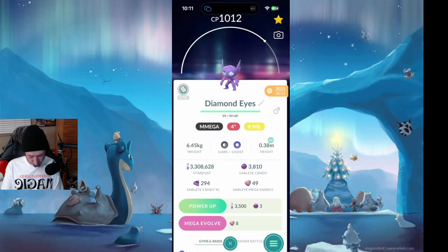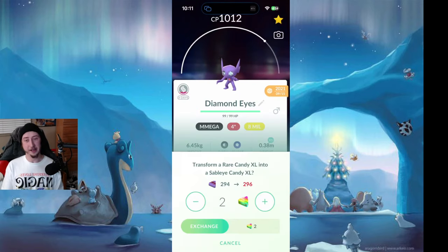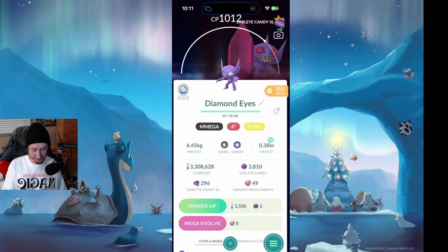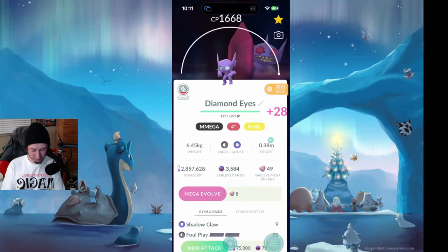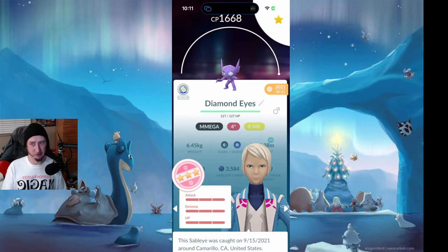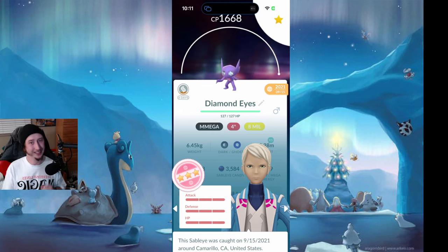We have 3.3 million dust left. This Sableye is two XLs away from me being able to max it out. This is a Mega I'm working on. I'm going to dump the XLs and take it to level 50. I'm going to have to give this one special moves if it ever gets its own CD. But for now I'm really happy with this — as a Mega, level 50, 100%. I think that's really cool to have in my collection.